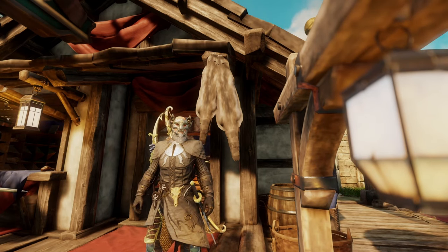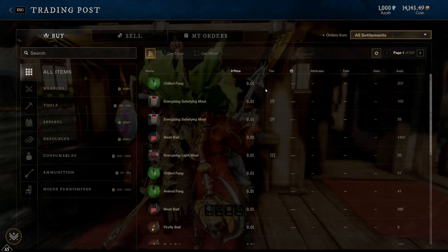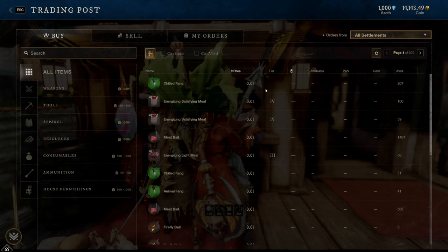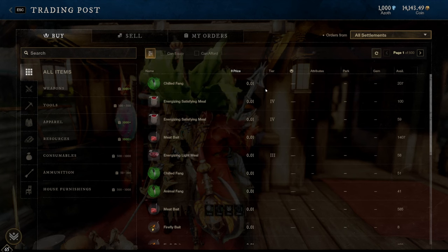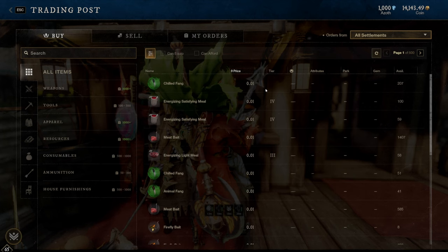Let's hop into the trading post and start going over some of the items I look for. I know the trading post can be very overwhelming, especially for a more casual player, but even for a casual player there's a very good chance you either have items or are able to farm specific items that could bring you some money — even just enough to get some chromatic seals or a little bit of gold here and there. To start, we're going to start with one of my favorite items for making money: craft mods. This is actually how I've made a lot of money in the past.